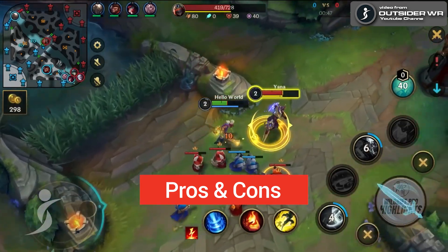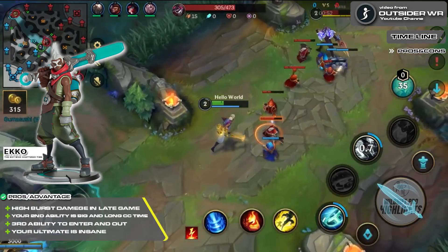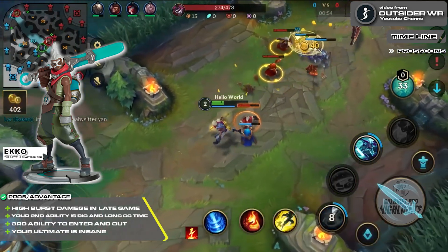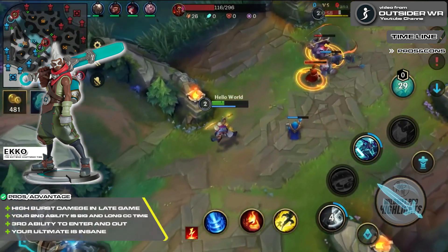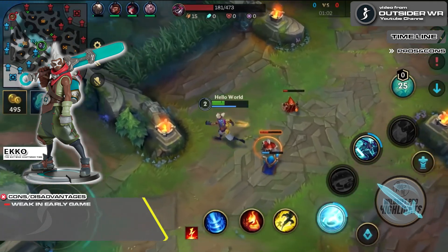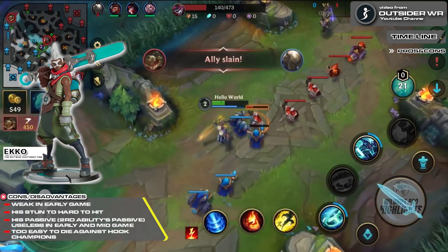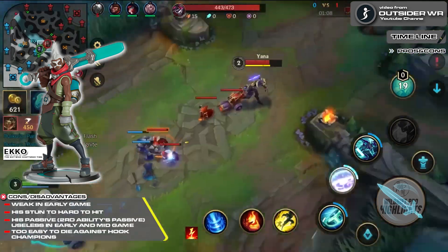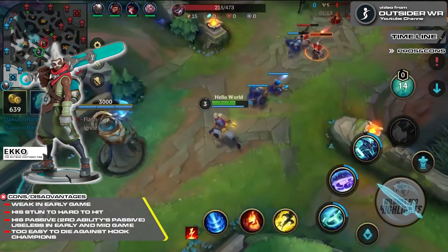The pros and cons. The pros: high burst damage in late game; his second ability has big and long CC time; his third ability lets you enter and escape; and his ultimate is insane. The cons: weak in early game; his stun is hard to hit; his passive for his second ability is useless in early and mid game; and he's too easy to die against hook champions.